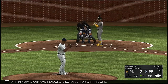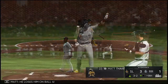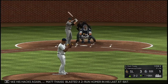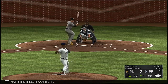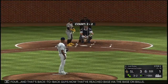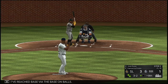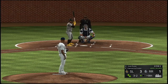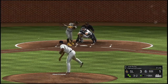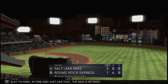Now is Anthony Rendon — so far two for three in this one. On the three and two, he loses him on ball four. Ready to take his hacks: Matt Stice, who blasted a two-run homer in his last at-bat. On the 3-2, he misses again — ball four. Back-to-back guys have now reached base via the walk. He fouls one off. Ground ball at first — can it be two? Second to first — they get the double play, and just like that this side is retired.